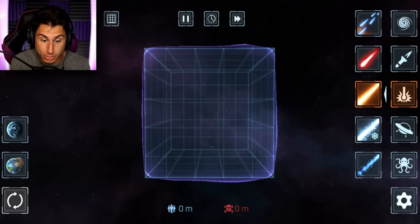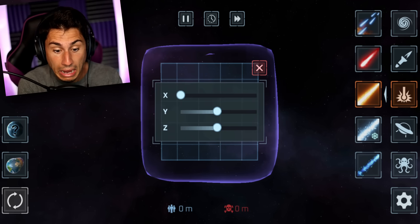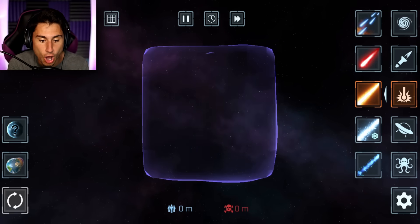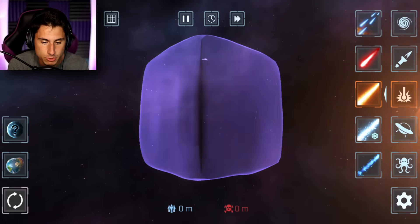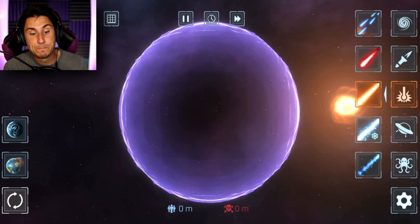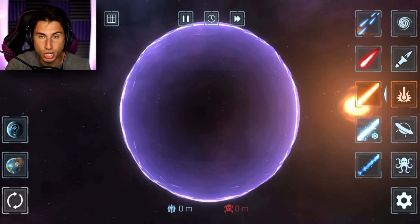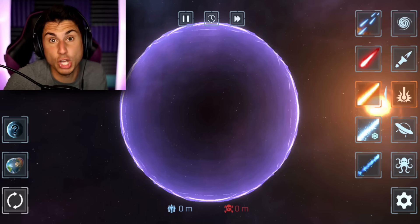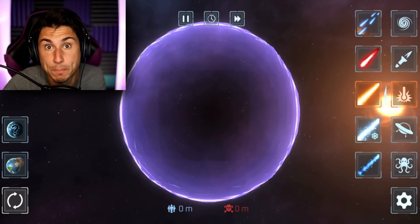Right now you can barely even tell it's there because it's kind of the same color as the grid lines, but I'm going to remove those grid lines — three, two, one. Oh my gosh, this is even better than I thought it was going to be! Let's reset it and see if there's an Easter egg. Nope, it literally just turned Jelly World back into a sphere. Well, that was awesome. Let's move on to the next thing on the post-it note.